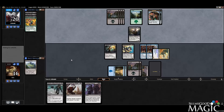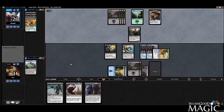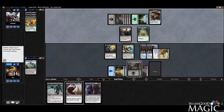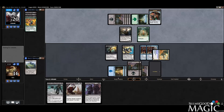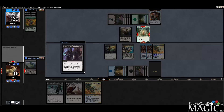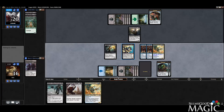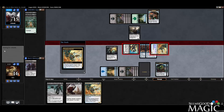Got a buffed-out Deadeye Brawler. I'm thinking if it's just worth it to March of the Drowned just for a Deadeye Brawler — I almost feel like it is. We're just gonna take care of that and continue beating down. Smash for five, put them in an awkward spot. You don't wanna block, you don't wanna take it, but you have to do both. Deadeye Brawler's so good — fantastic card.